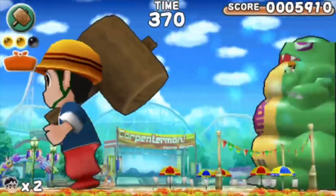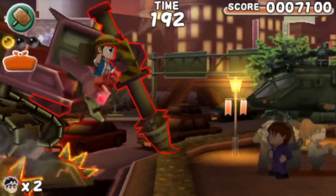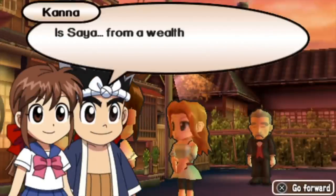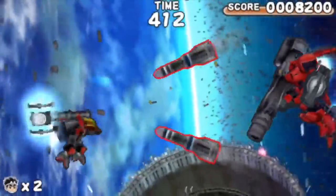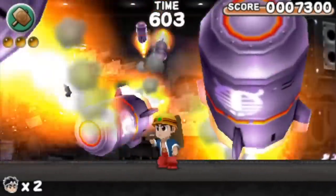It's essentially a side-scrolling platformer with Gen being armed with a hammer, which soon becomes the standard way to take on enemies, as well as several powers which are all tied to jobs. They can all be selected at the start of each level, and the more levels you complete, the more jobs become available, which will see Gen taking up several different roles such as a baseball player, a DJ, and even a chef. All of these roles come with new moves and abilities, which manage to keep the gameplay feeling fresh throughout the adventure.